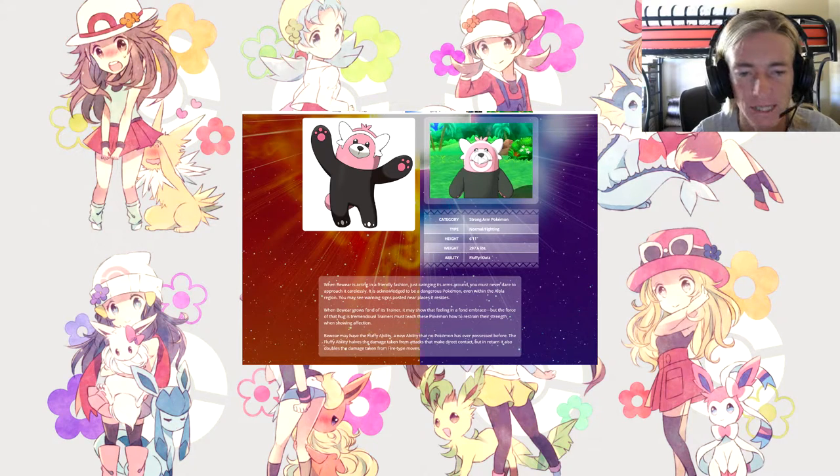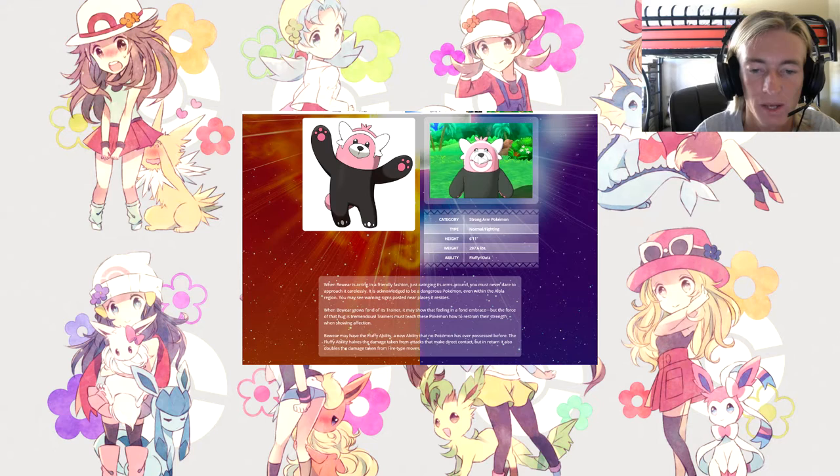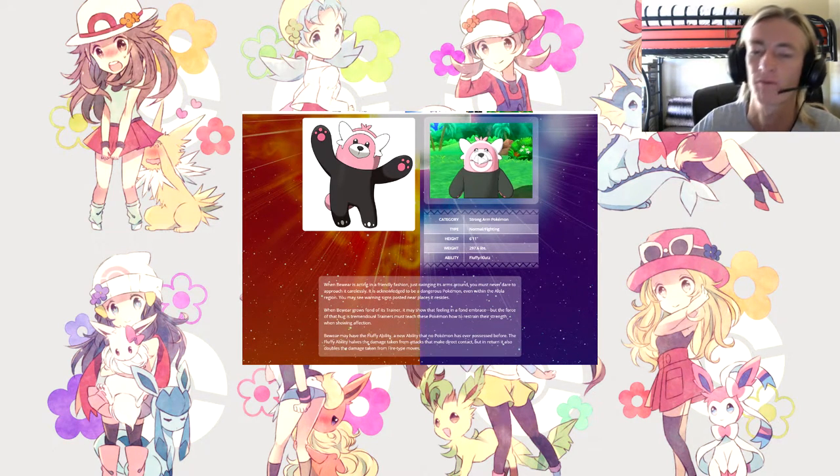When Bewear is acting in a friendly fashion — just swinging its arms around — you must never approach it carelessly. It is acknowledged as a dangerous Pokémon even within the Alola region, with warning signs posted near where it resides. It looks like the cutest Pokémon ever, but it can be lethal. When Bewear grows fond of its trainer it may give a fond embrace, but the force of that hug is tremendous — trainers must teach it to restrain its strength. The new Fluffy ability halves damage from direct contact moves but doubles damage taken from Fire-type moves. Category is Strong Arm Pokémon, type is Normal and Fighting, height is over 6 feet, weight is 297, abilities are Fluffy and Klutz.